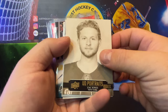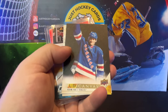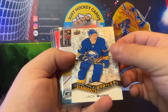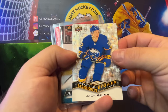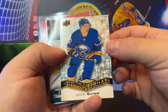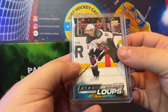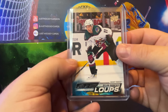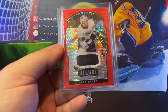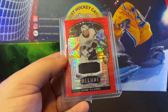Quick recap: UD Portrait, Zach Jones, Vitaly Krabsov, Adam Fox, UD Canvas. This cool Jack Quinn Spectrum Standouts — I really like the background on that. Tim Hortons. We got our French variant Dylan Gunther. And then our hit was a Gabe Velarde Red Rainbow jersey rookie from Allure.